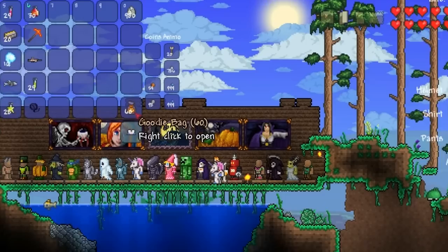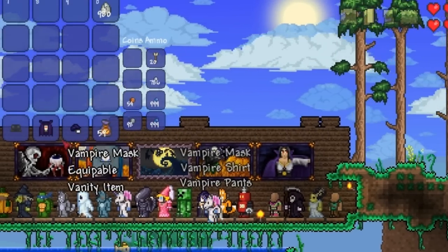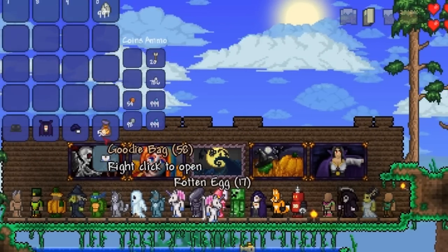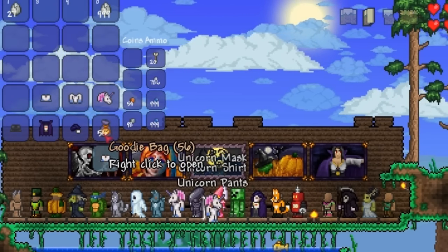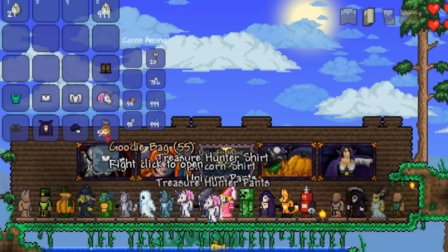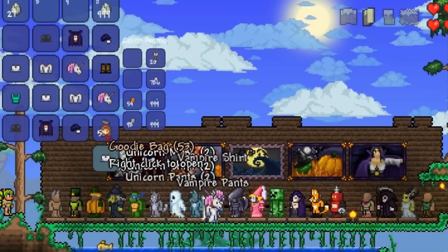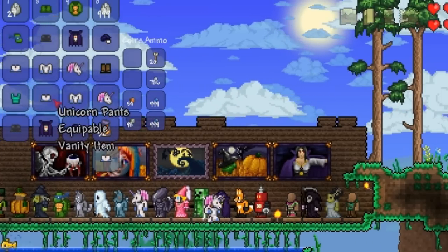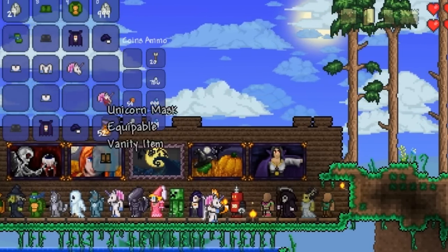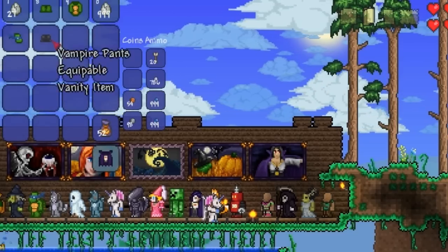I'm going to open like five of them to give you examples of what you can get. You can get the vampire vanity set, rotten eggs, more rotten eggs, unicorn suit, treasure hunter suit, more unicorn, more vampire, and the Teenage Mutant Ninja Turtle vanity set. Pretty cool. I'm just going to delete these since I already have them and they're clogging up my inventory.